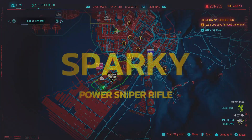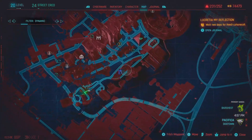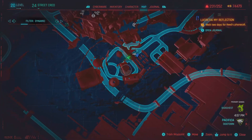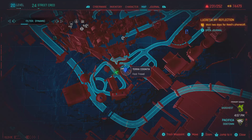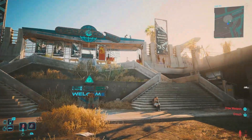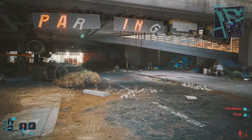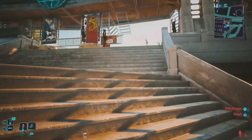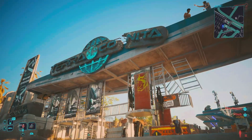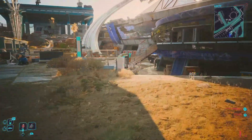Last and one we haven't covered, we're going to be picking up a power sniper and this one's going to be called Sparky. For this you're going to want to go all the way down to the bottom of Dogtown near these kind of silo structures and go to the Terracognita fast travel. You'll know you're at the right place when you see a really luxurious parking area with bodies strung up around it. Make your way up to the Terracognita, go through that entrance, and then head over until you see the crime activity pop up.